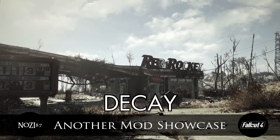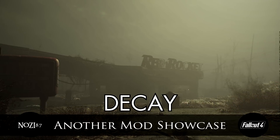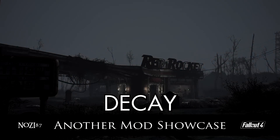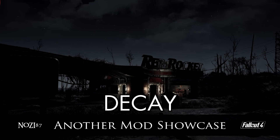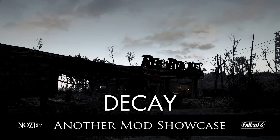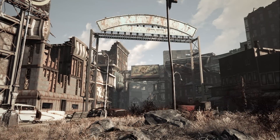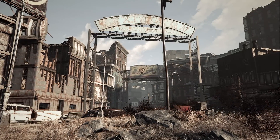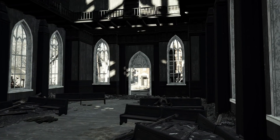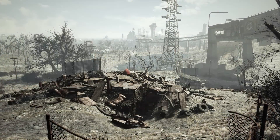Hi everyone, welcome to a Fallout 4 mod showcase looking at the Reshade preset called Decay. This has to be probably my favourite of the ones released so far. This preset essentially makes things more bleak — the colours are far degraded from what they originally were. They're not as vibrant at all anymore; they're really washed out, and this gives a really desolate effect, which is what I wanted from my post-apocalyptic Fallout world.